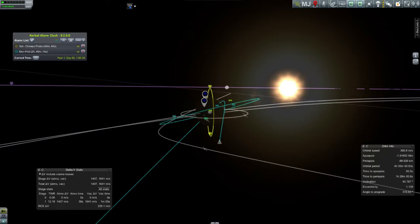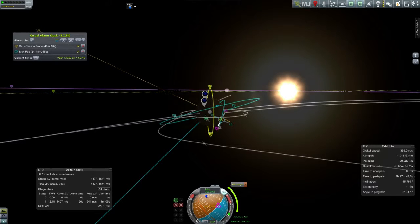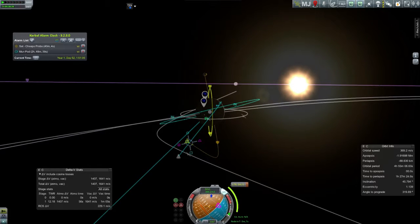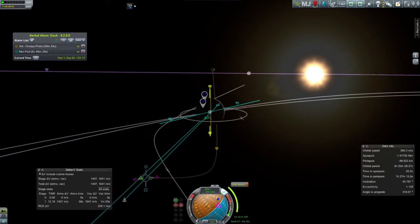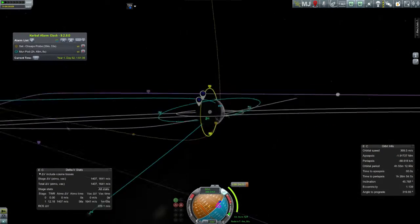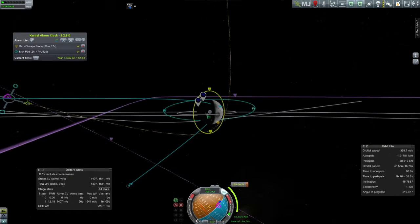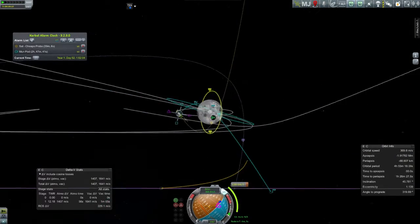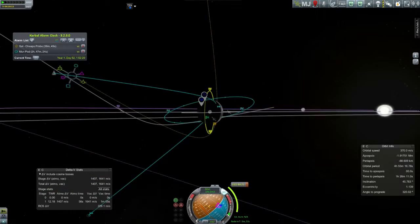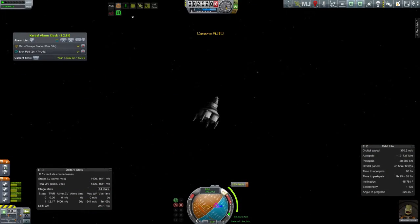First node here — I'm going to try and adjust the inclination. That's looking pretty good. Inclination burns: everybody says, and I've never measured this, but everybody says they are cheaper the farther out you are — the higher altitude you are. So I want to get that done first. Aim at the node.